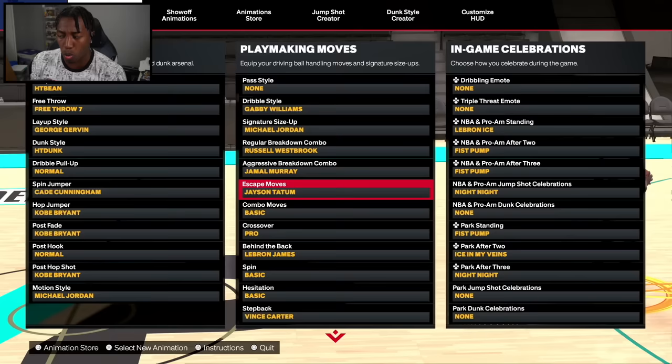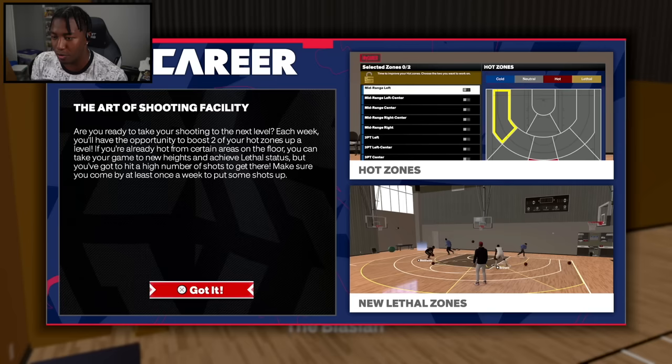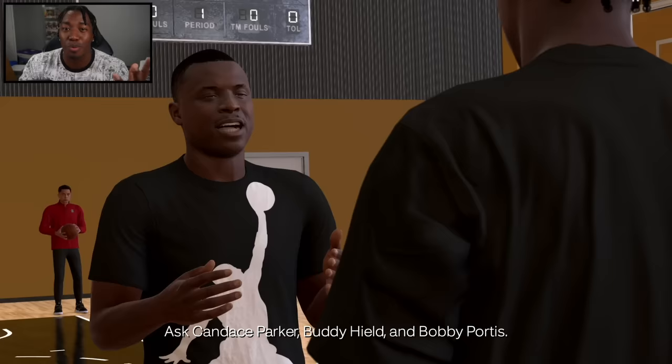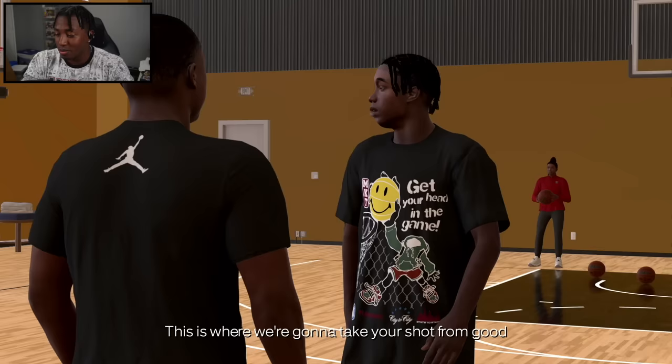We've actually got a shooting coach now — we gotta link up with the Art of Shooting facility. Are you ready to take your shooting to the next level? Yes, because this Hall of Fame difficulty is kicking my ass. His name is Chris Parker — he's worked with Buddy Hield and Bobby Portis. I was hoping to hear Steph Curry. This is where we're gonna take your shot from good to elite.